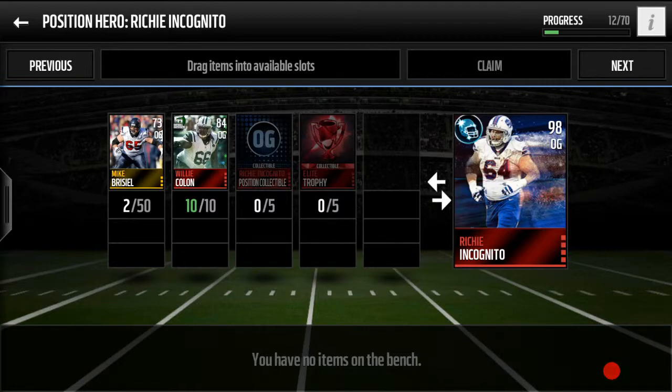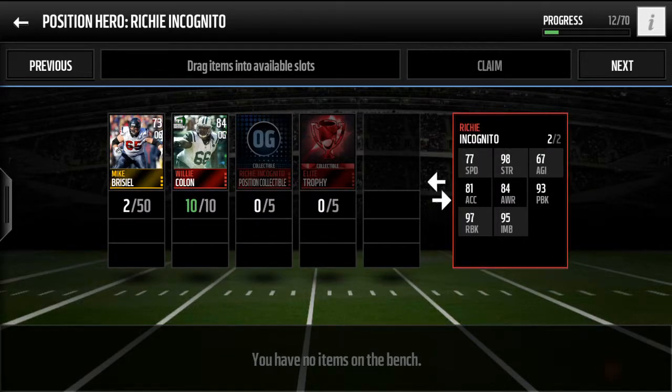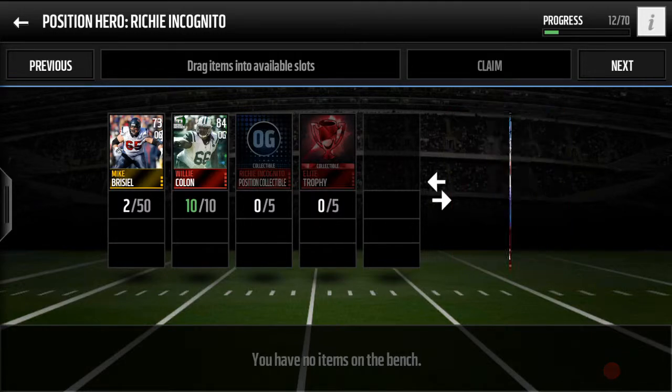We see another 98 offensive guard — we're going to take a look at our guard choices in a second — and Richie 'the Bully' Incognito. Let's take a look at the stats: pretty fast for a guard, good acceleration, decent pass block, really good run block at 97, and 95 impact block means that he will be pancaking people, including his own teammates at some points in time. Pretty good card, all in all.